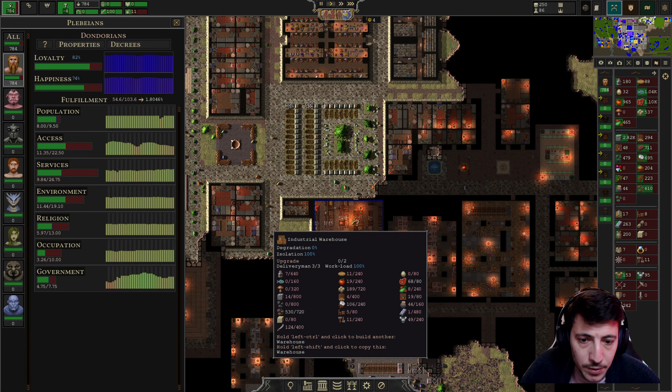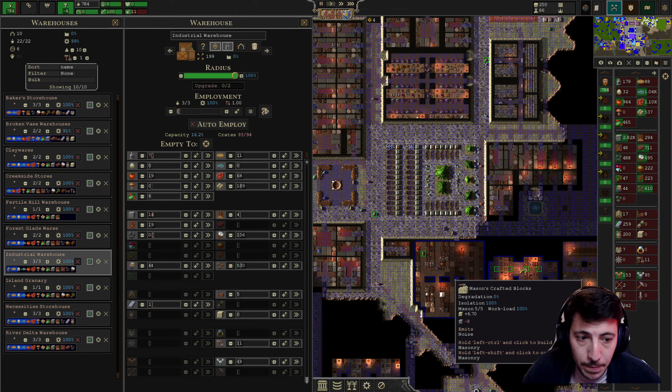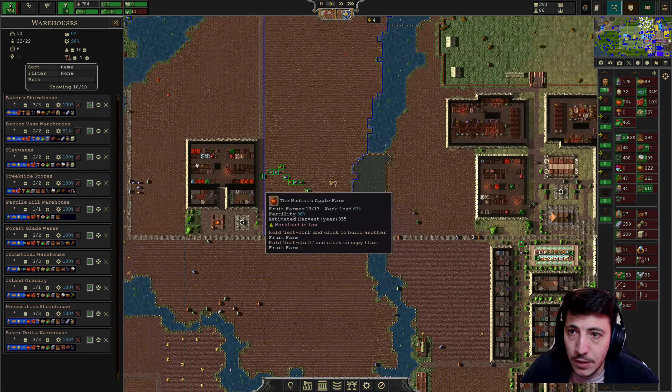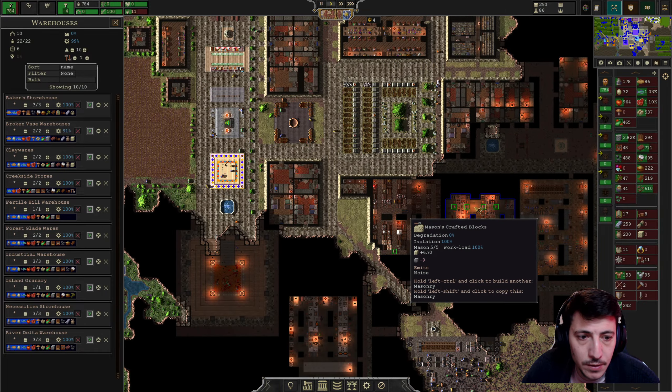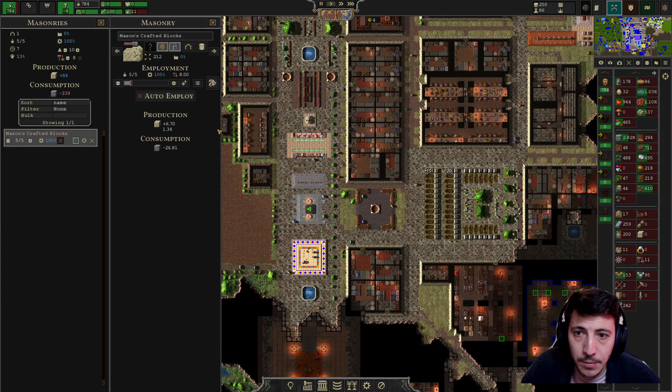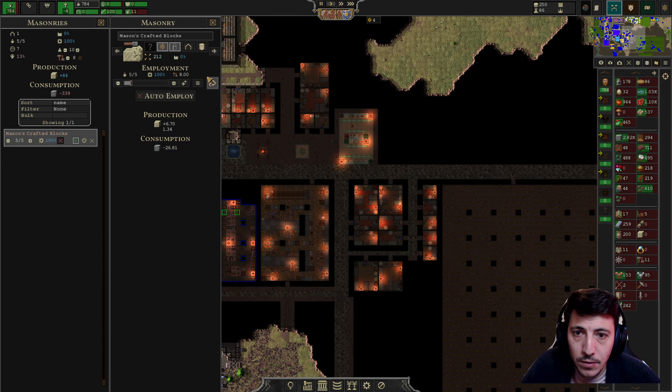Do we have stone in here? We do. Is there overtime? No. Can I copy this building from this screen? No. Room copier? Oh, yes, I see — we can set it to right here. It's perfect, actually. Let's get you right there.